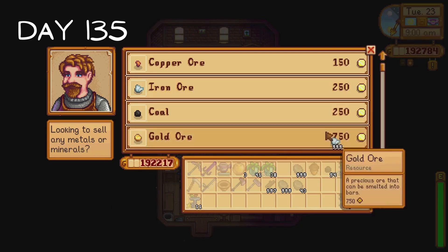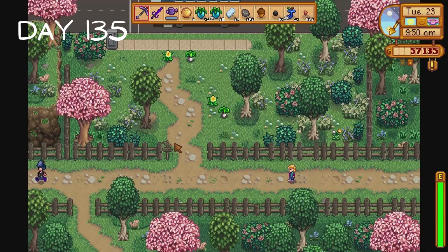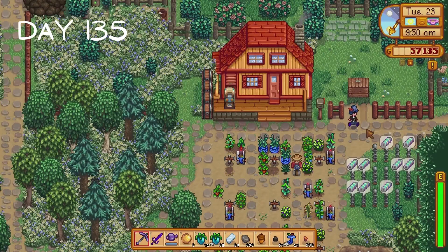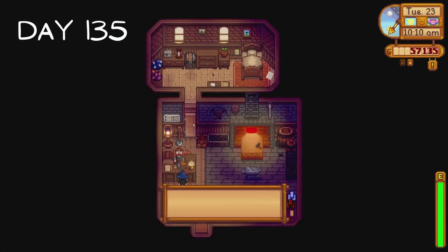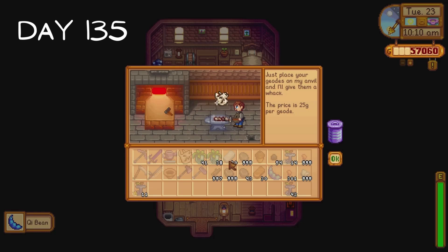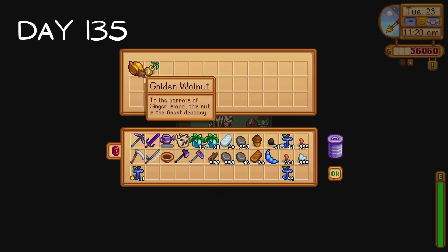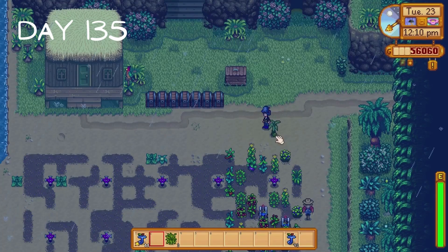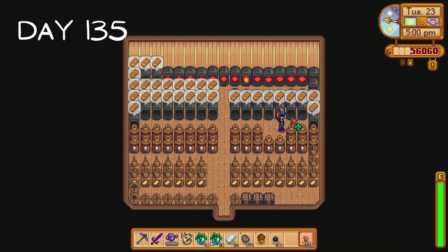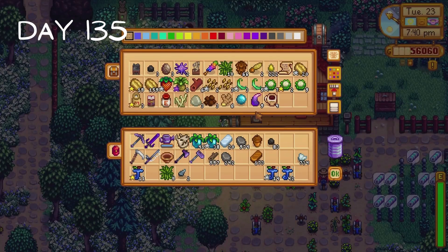I head to Clint's on day 135 and purchase iron and copper ore and copper and iron bars. I had just made it back to the farm when I realized I forgot to ask him to crack open our golden coconuts, so I head back. The good news is we received a fossilized skull. The bad news is we received two of them and a key bean - I only needed one of these three items. It's off to Ginger Island to donate the skull, for which we receive six golden walnuts and a banana tree sapling. I plant the sapling then begin smelting our iron and copper ores, and start clearing out the chests beside my house into our storage shed.